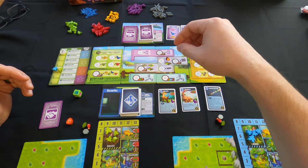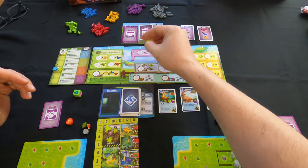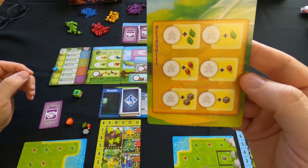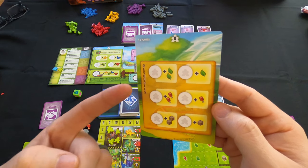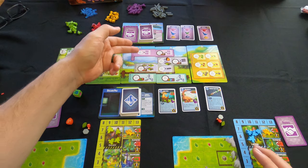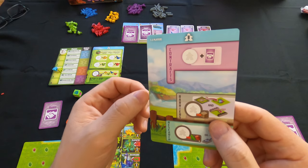In the center you have action mats where you put down a worker — in this game they're called rangers. You put these little rangers down on a spot and invoke the action there. For example, placing a ranger here gets you two plants; placing one here gets you two meat and two crates. Other spots give you different things — like this contract spot, where placing a ranger lets you try to fulfill one of the contracts on the board.